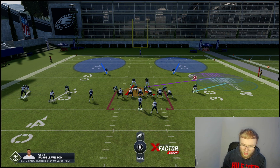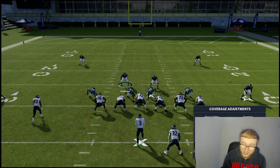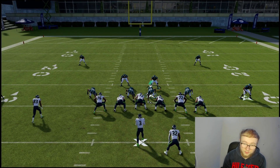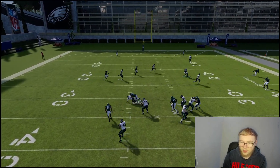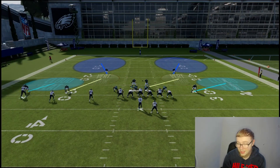Another way you can stop the levels - your right linebacker on the curl flat: hit triangle, flip the right stick down to shade underneath, so now he's on a hard flat and he can play the running back. Then put the right corner on a cloud flat at 20 yards so he'll play the corner route, while the linebacker goes down and plays the flat covering the running back. The corner goes back and plays that corner out - that's another way you can do it too.